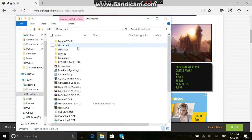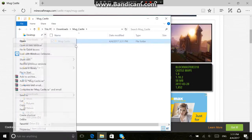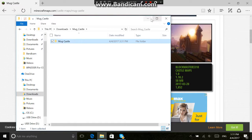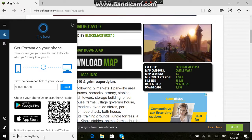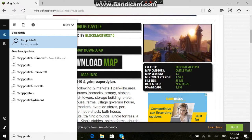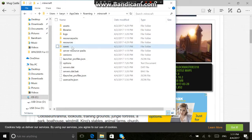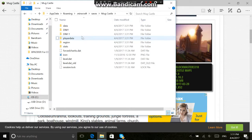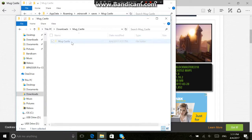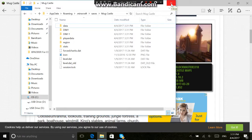Then find the folder — it's right here. What you want to do is press on it, copy it, and then go into your AppData, go into Minecraft, go into saves, and just paste it in here. You'll see Mud Castle right there, and it has all the files just like any other save would have.